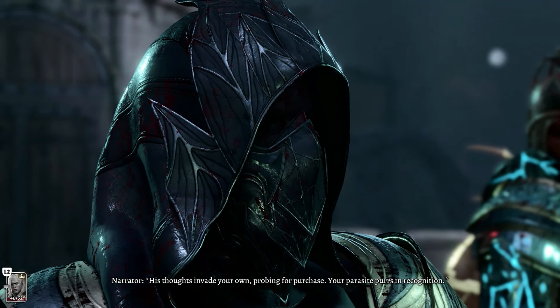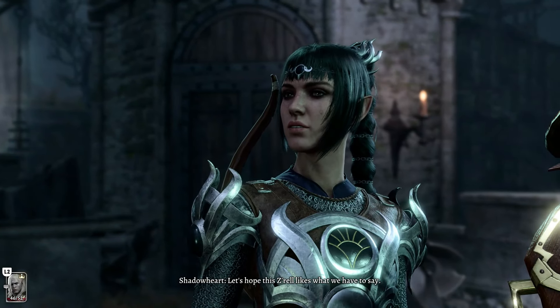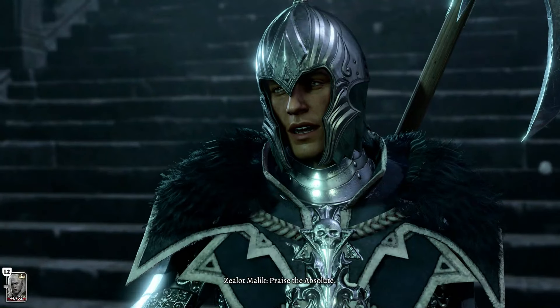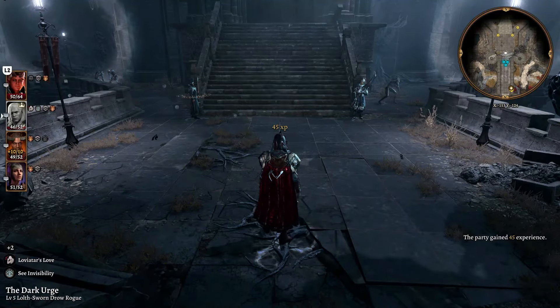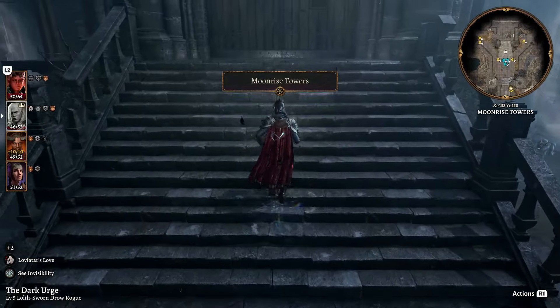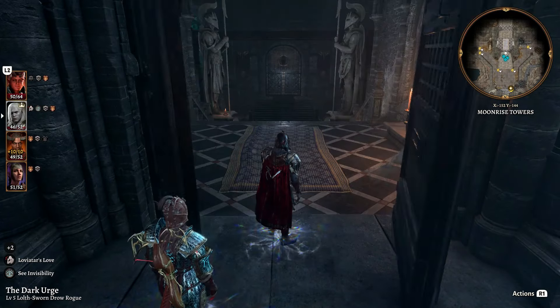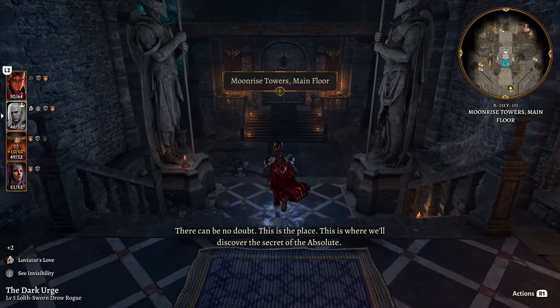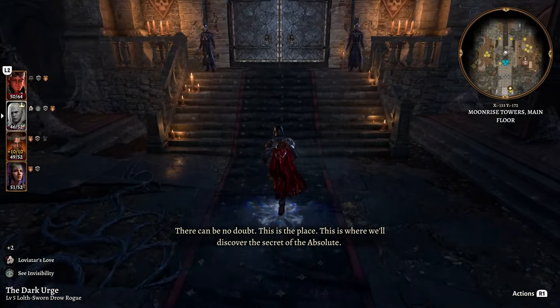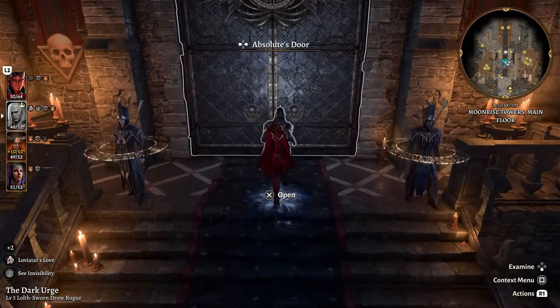We tell the guards we have a message from Nere, and they point us to Zariel in the audience chamber. Let's keep heading straight up the stairs - we're entering Moonrise Towers. Keep heading straight ahead through the large set of doors and walk until you get into another cutscene going through the main doors.